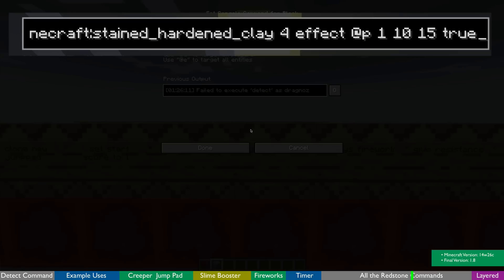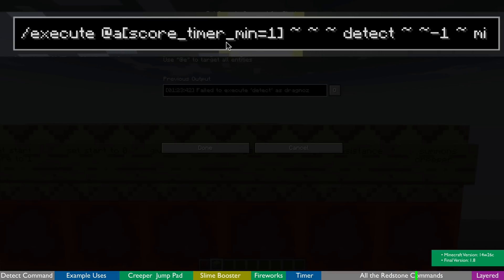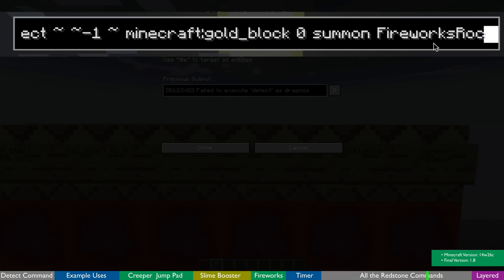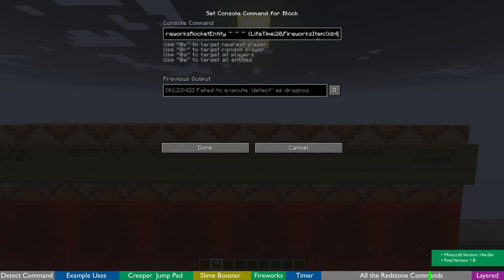Give speed is the same thing — effect with that. Play firework is exactly the same: I'm looking for the gold block, but this time I'm only executing for players who have at least 1 on the timer score. So — execute at all players who have at least one on the timer score, detect if they are standing over a gold block, and if they are, summon a firework rocket entity. It's a long command.